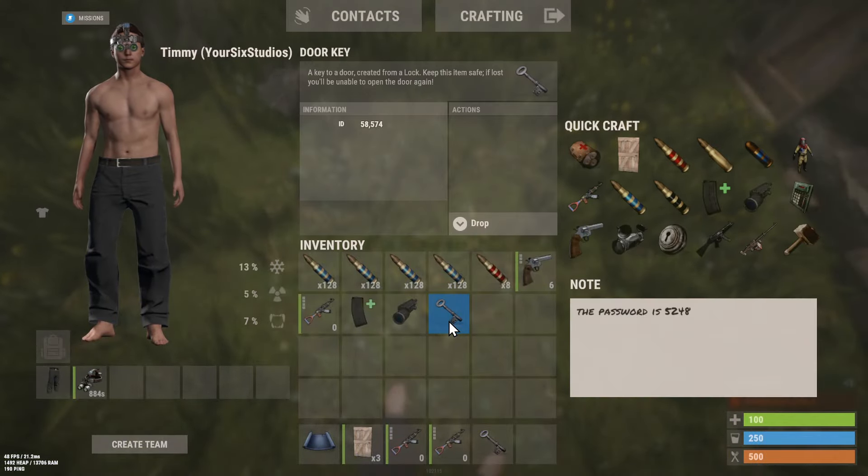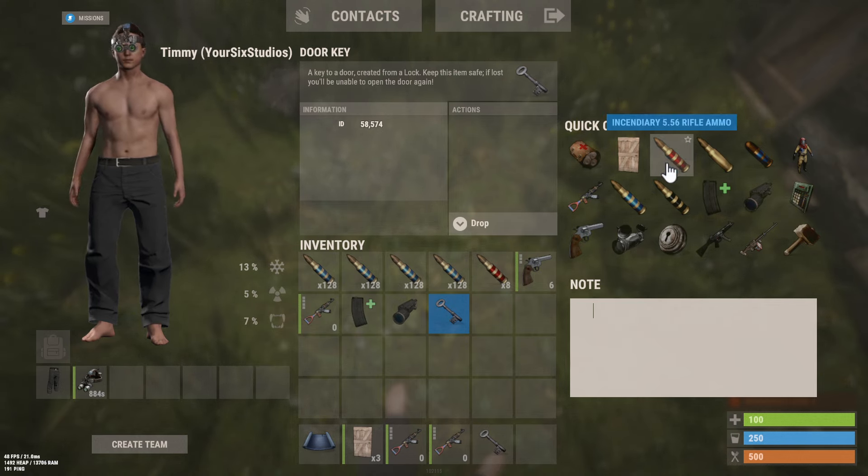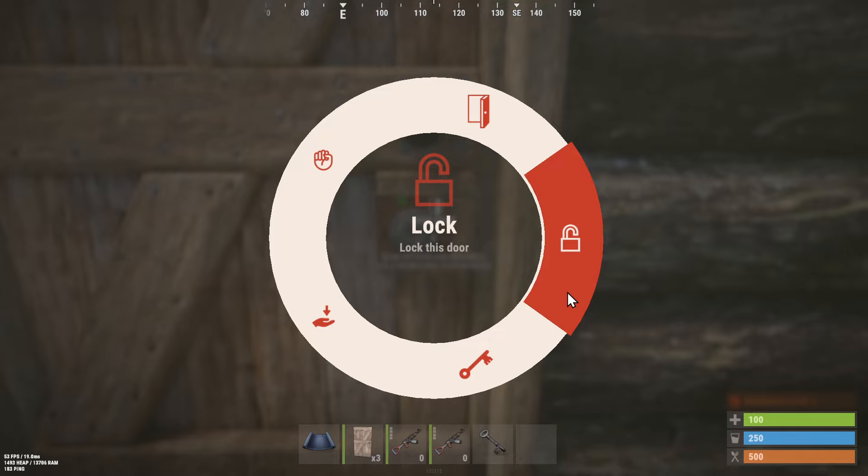Pick it up. It says the password is this. So we can delete that now, go back to the game, and then we can lock this door.